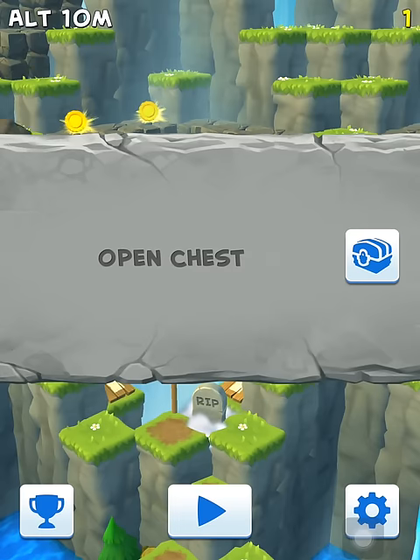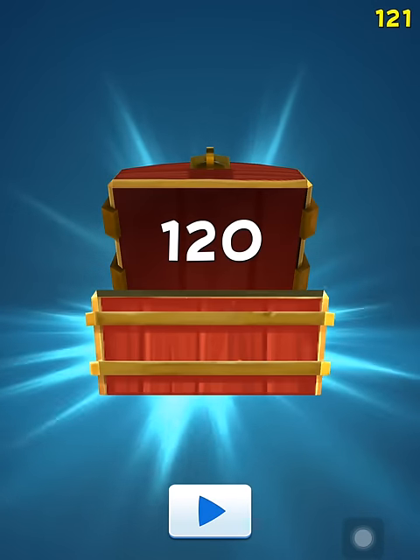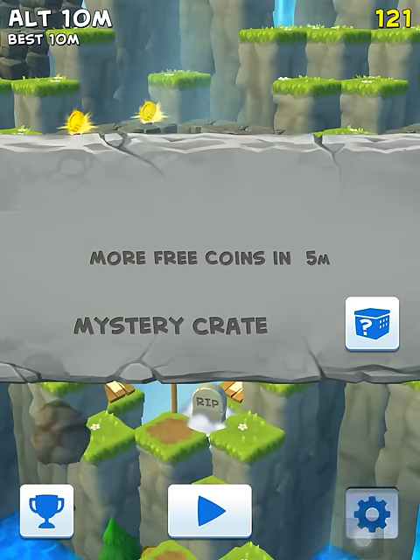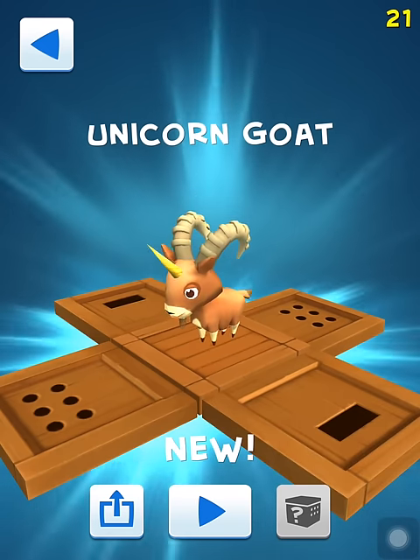We just died — the goat seems to be hungry, starved to death. Here is a gift for us, a chest, and we're getting some money — 120 coins. New coins will appear in five minutes, and there's also a mystery crate. Open the crate for 100 coins, pretty similar to the Crossy Road gift and prize machine.